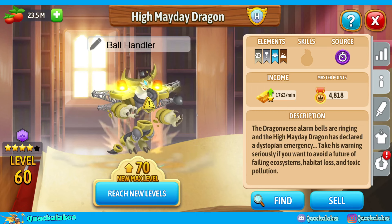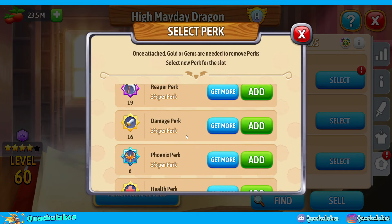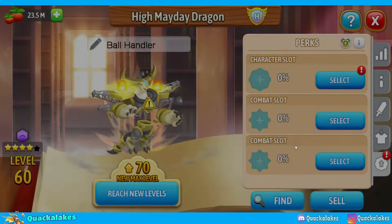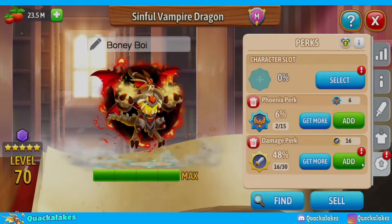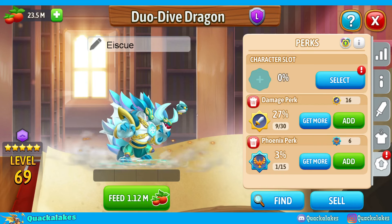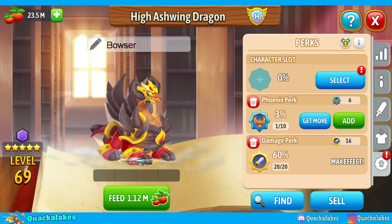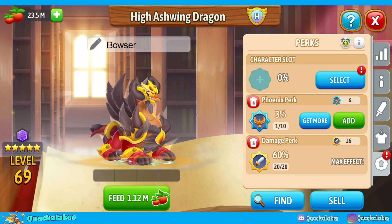Just for some basic knowledge to make sure we're all on the same page: as of August 31st 2024, you're able to place a max of two different types of combat perks onto a dragon. The rarity or classification of a dragon determines how many of each perk can be placed. For instance, my legendary Duo Dive dragon can use up to 30 damage perks and 15 phoenix perks, while my High Ashwing dragon can only use up to 20 damage perks and 10 phoenix perks.